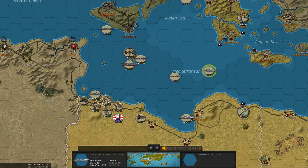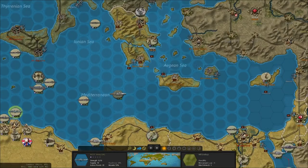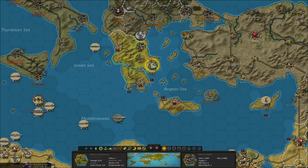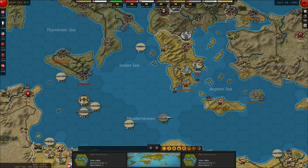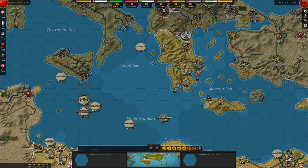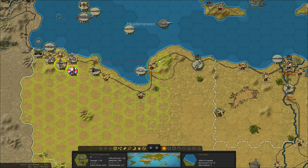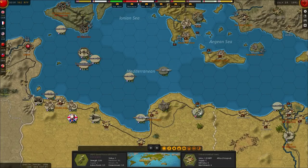I'd like to get an army over towards Athens, so we're going to transport - it can reach all that way. Let's move this core, let's unload this into there. We'll upgrade this Greek unit with infantry two - it might need anti-air actually, there are a lot of bombers over there, so we'll do that. We need a fighter over there - we should have upgraded it earlier, but we'll send a fighter to Crete to provide a bit of air support. We're going to reinforce this chap and send him across to Greece as well.